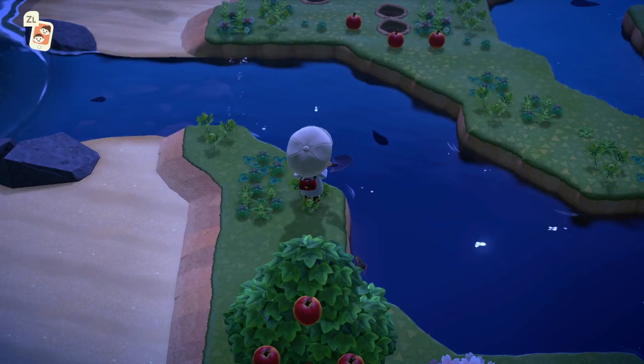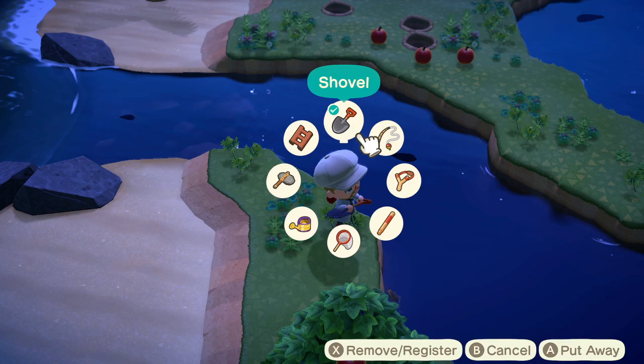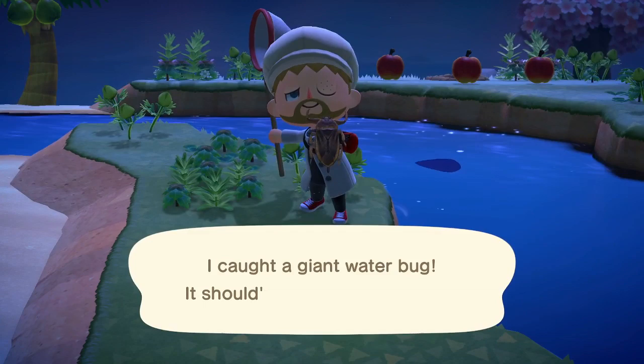Hey everyone, Monkey King here to talk about how to get the giant water beetle in Animal Crossing: New Horizons. My one just disappeared — I know I just saw it. There it is! As you can see, it's a beetle that spawns predominantly underwater. I'm going to catch one right now — there we go.